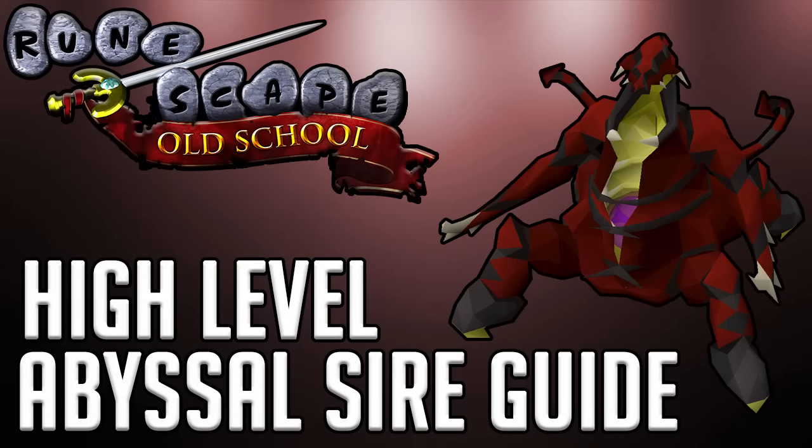Hey everybody and welcome to my high-level Abyssal Sire guide. A short disclaimer before I get into this: this guide is tailored for higher-level players who have higher-level gear and stats. However, the strategy for killing the boss is the exact same regardless of what levels you are and what gear you have. Killing the boss is the exact same each time — this is just to show how to do it pretty quickly with high-level stats and gear.